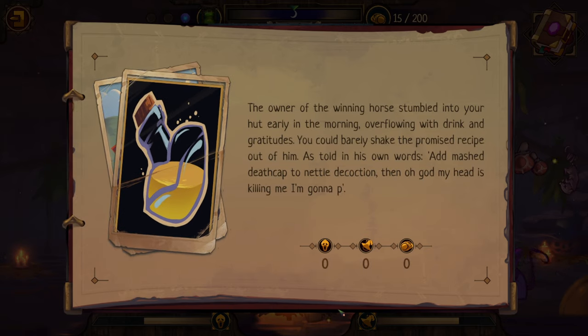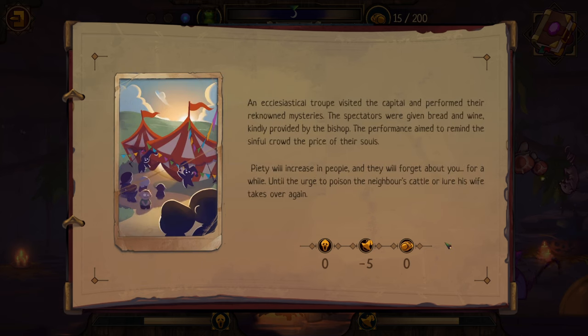Day three. The owner of the winning horse stumbled in overflowing with drink and gratitude. We barely shook the promised recipe out of him: 'Add a mashed death cap to nettle decoction. Then - oh god, my head is killing me - I'm gonna pass out maybe.' And then he just passed out. So we know Death Cap and Nettle, but not the third ingredient - we'll have to test for that. An ecclesiastical troupe visited the capital - piety will increase in people and they will forget about you for a while. Minus five fame - that's great!